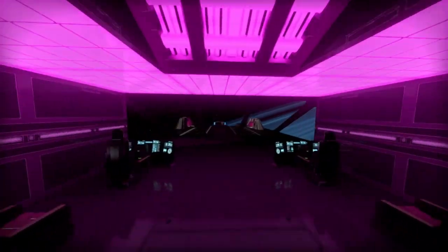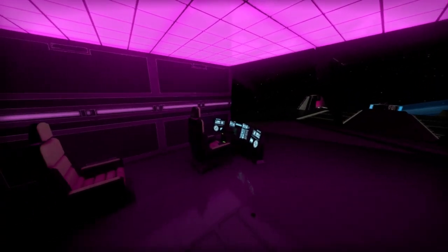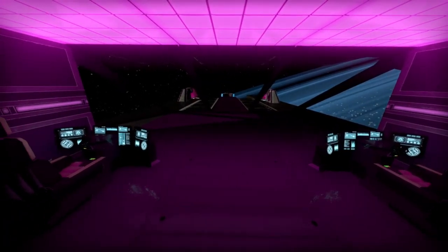Down here is the cockpit, which is protected by armored glass windows. It features two pilot seats and two passenger seats. This setup allows either of the two pilots to fly the ship, freeing up the other three to operate the turrets.